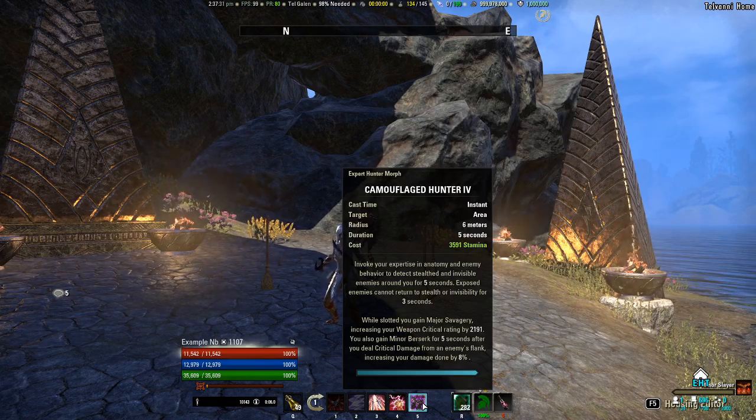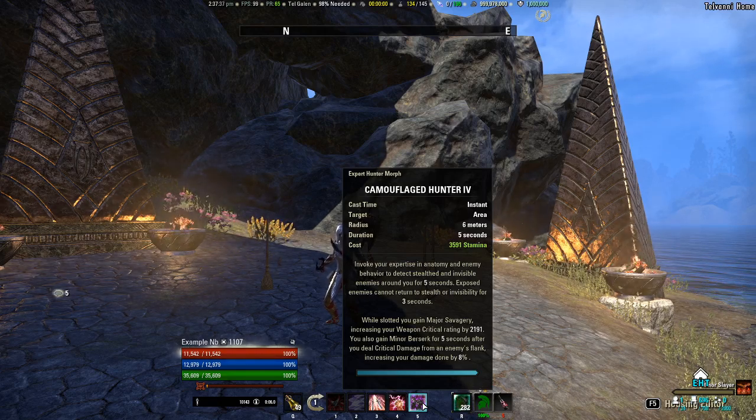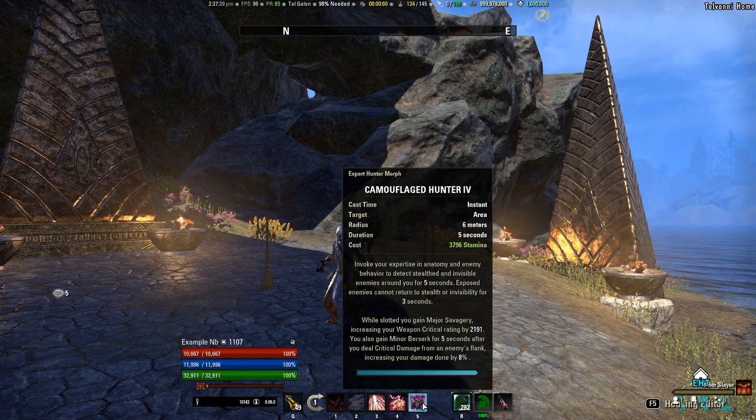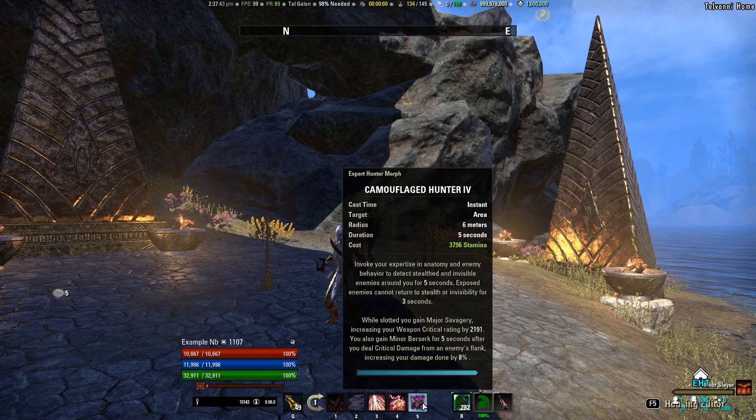Camouflaged Hunter is a morph of the Expert Hunter ability under the Fighter's Guild line — the third ability down. You gain Minor Berserk for five seconds after you do critical damage from an enemy's flank. So the question is, of course, what counts as an enemy's flank?